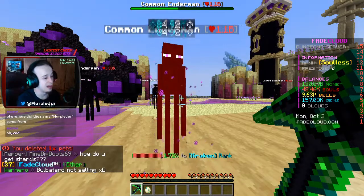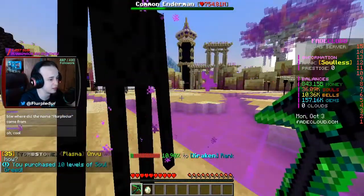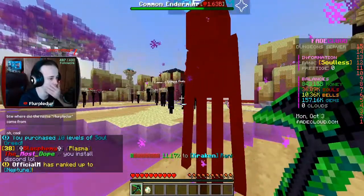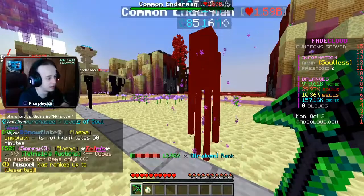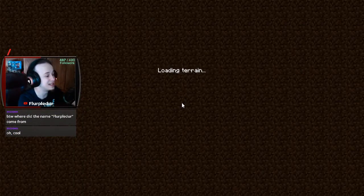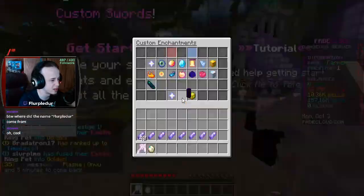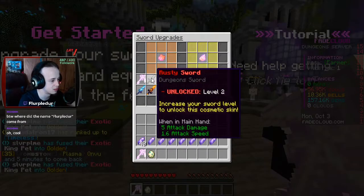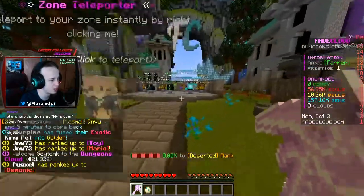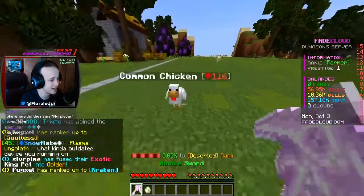Now I start saving up my money so that I can prestige. I'm almost at a trillion - I'm almost ready to prestige. That is beautiful. Absolutely beautiful. I want to see how fast I can get back to this area. Prestige - and we did it. Prestige one. Now we get this, which is weird because that's a level two sword. This one's so much cooler though. So we are now on chickens, but you can see that my pets are all still here, so I'm getting a 90-something percent boost.